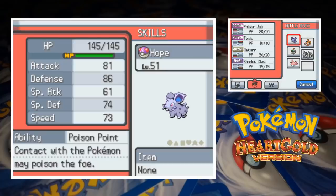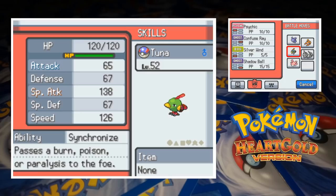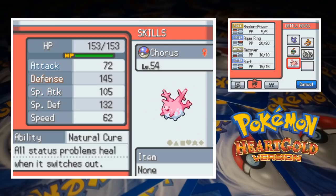Hope the Nidoran is up first. At level 51, she's got Poison Jab, Toxic, Return and Shadow Claw. Shiitake the Paras is also at 51, and his moveset's made up of X-Scissor, Spore, Toxic and Return. One level higher at 52 is Chuna the Natu, and he's got Psychic, Confuse Ray, Silver Wind and Shadow Ball. At level 53 we've got Ronky the Onix, and he's equipped with Stone Edge, Screech, Return and Earthquake. Lastly we have Corsola the Corsola at level 54, and she's got Ancient Power, Aqua Ring, Recover and Surf.